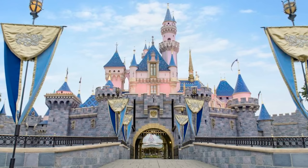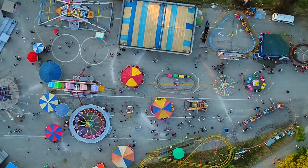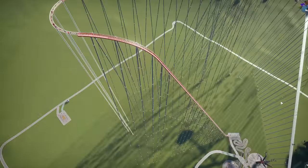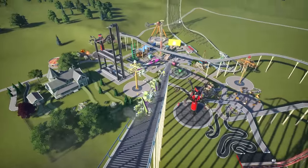Hershey Park, Dorney Park, Disneyland, and Six Flags. What do these four have in common? They're all extremely boring. Which is why today, in Planet Coaster, we'll be building a theme park that's actually fun.